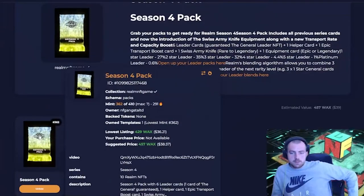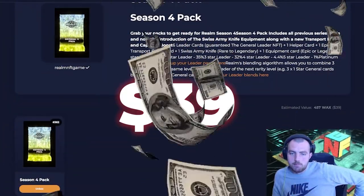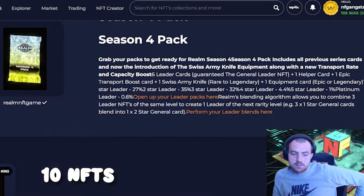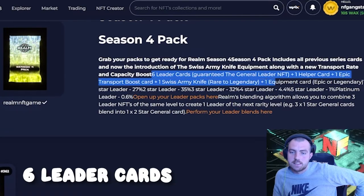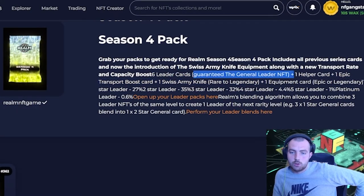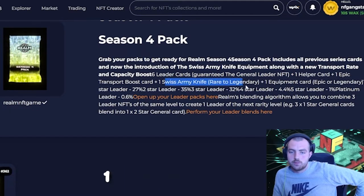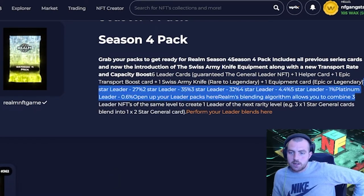Here's the pack — you can see it's going for around $39 at the moment, which is a really decent price. In the pack we actually get 10 NFTs: 10 Realm NFTs. In that, you're guaranteed to get six leader cards, a guaranteed general leader NFT, a helper card, an epic transport card, a Swiss army knife rare to legendary, and one equipment card epic or legendary.